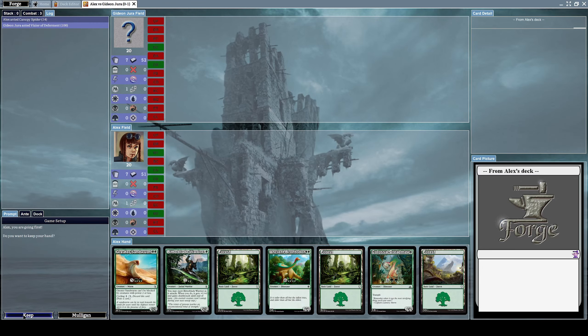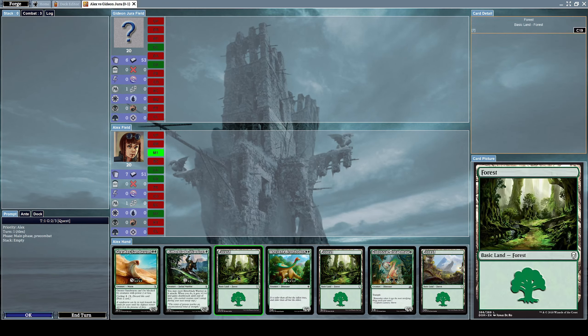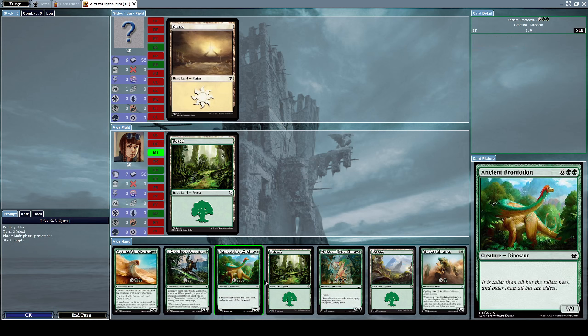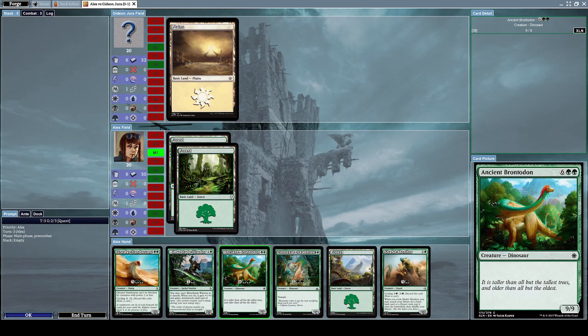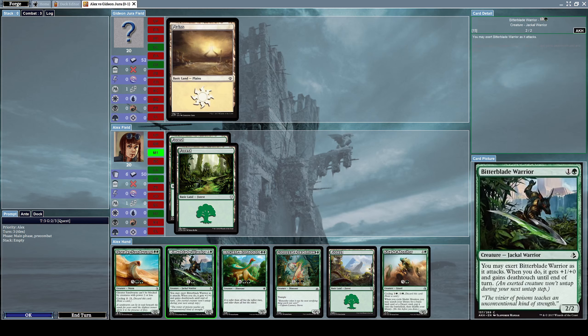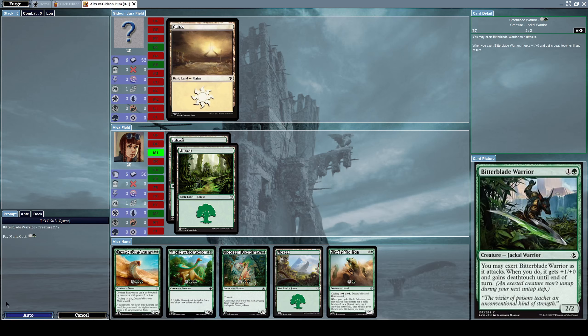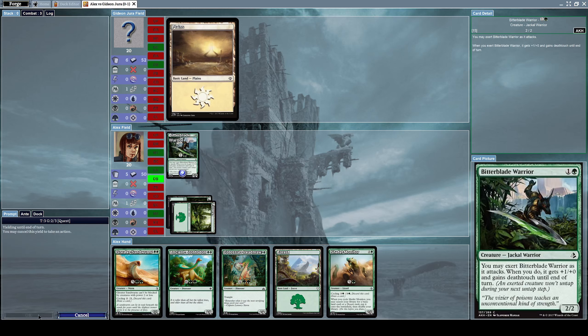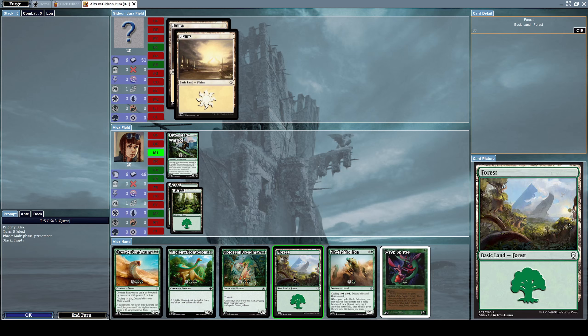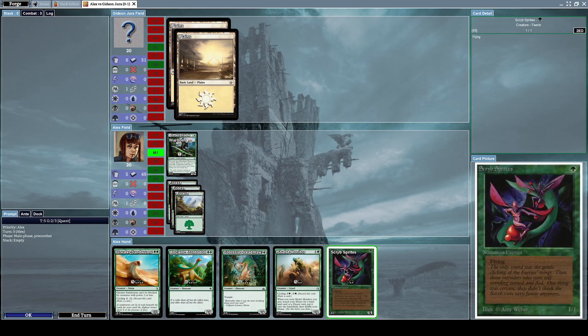Mana is always my weakness. I get to start because I lost the last battle, but the match is not over yet. Let's put down another forest and summon Bitter Blade Warrior because that's the only thing we can do. He can't do anything just yet. Let's put on another forest.